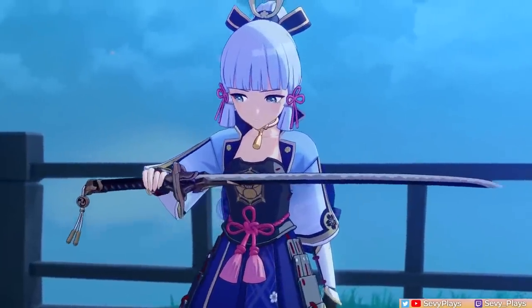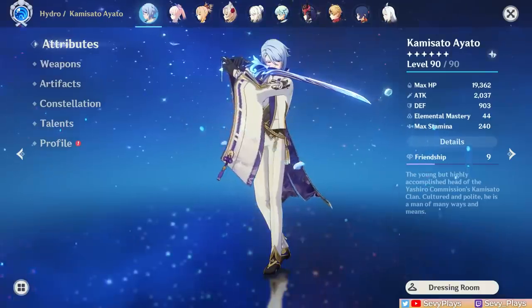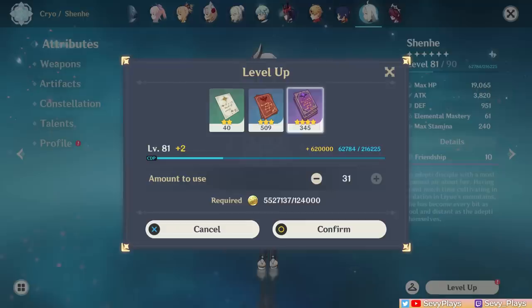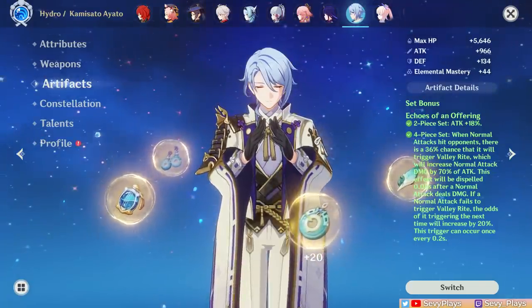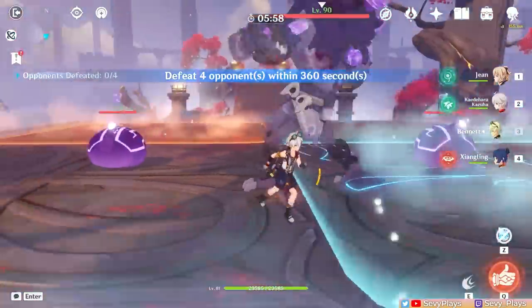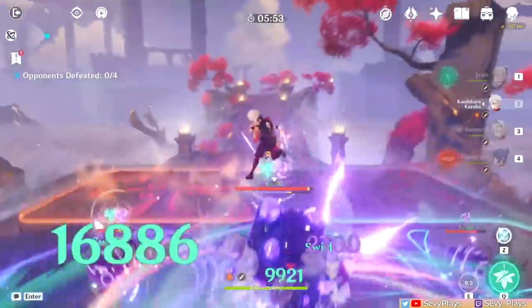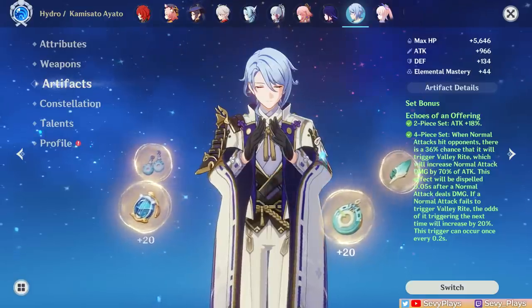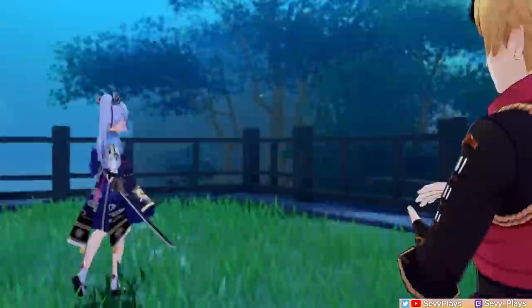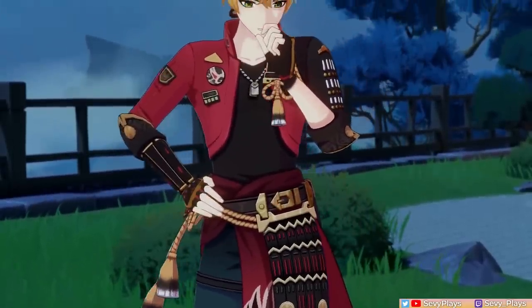Hey everyone, it's Sevee. Let me ask you: what's a good metric for a well-invested build? Once you're done with talent levels, weapons, and character ascensions, you're left with artifact farming. By endgame, you're probably spending most of your resin farming in an artifact domain, hoping for the right set, the right main stat, the right base substats, and that when the artifact is leveled up it's still desirable. But how do you know when you've farmed enough? When do your artifact builds go from good to godly? In this video, I want to discuss one metric of measuring overall artifact build value.